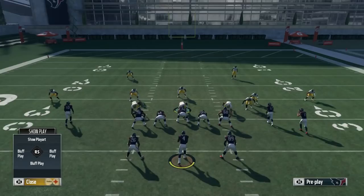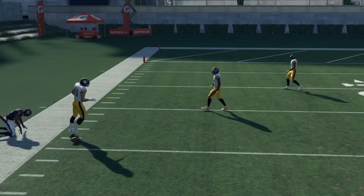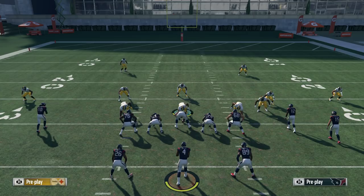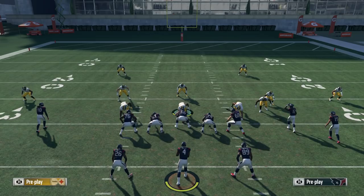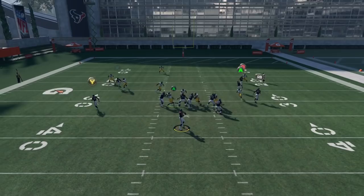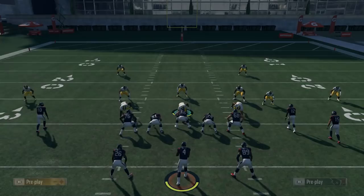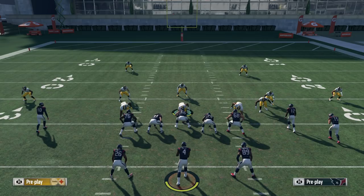Say you come out in a cover three blitz and they hit you to the flats for 12 yards, then no-huddle again in the same defense and hit you to the other flat for another solid gain. If you don't get out of that defense they'll keep hitting the flats all the way down the field. One option is to stay in the same defense but shade underneath: LT/L2 + triangle, down on the right stick. Now when they try to quick pass to the flats it gets picked and you're going for six the other way, because when people keep attacking the same area they tend to predetermine their throw.